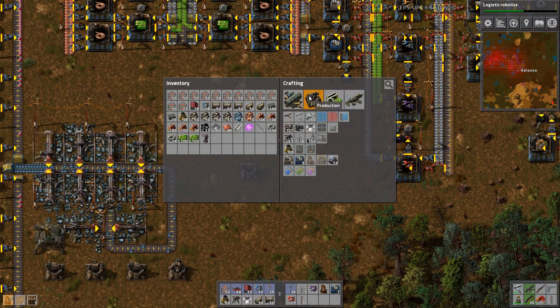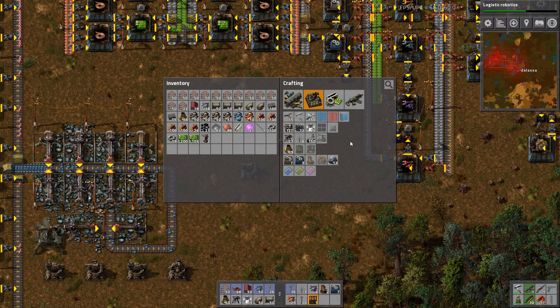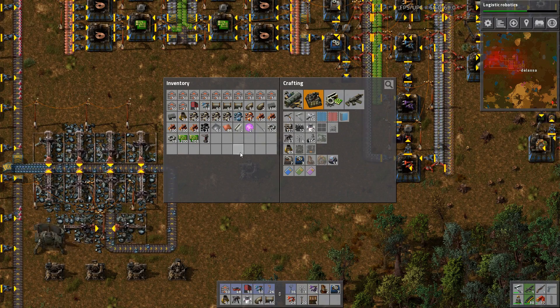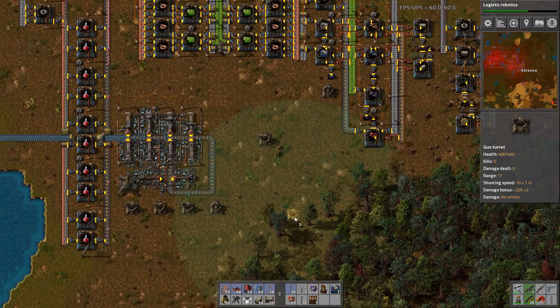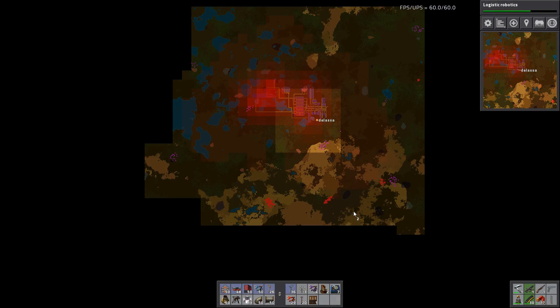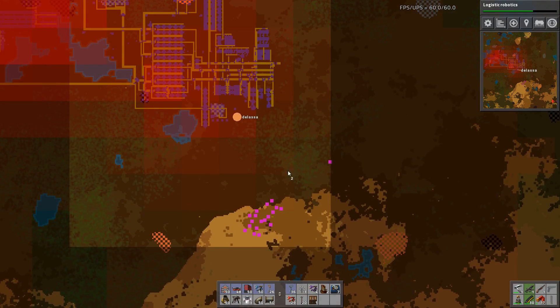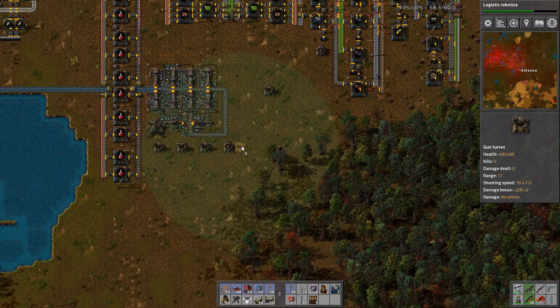As far as modules go, they all take advanced circuits, so we can't make any modules yet — we don't have the oil. That's okay though. We have two turrets to put here somewhere. Looks like down here is the next spot the enemies are going to come in from — we should probably go take care of that.